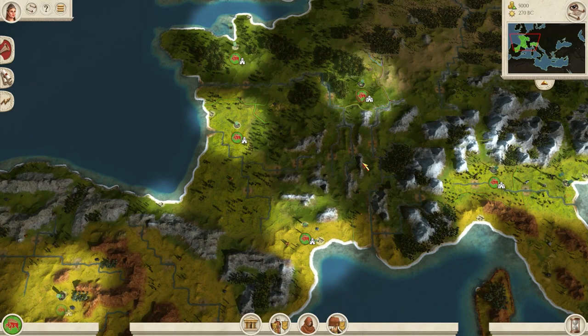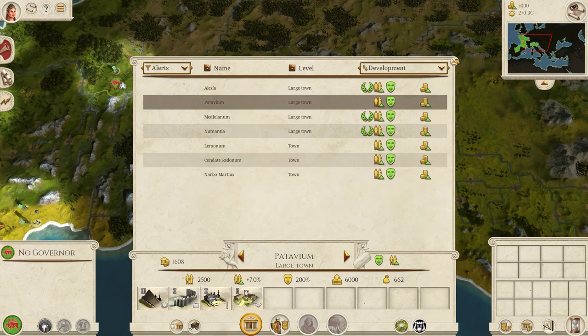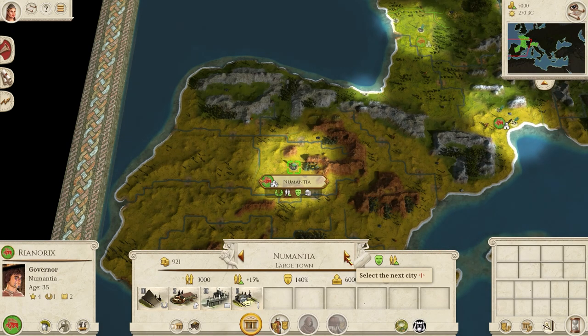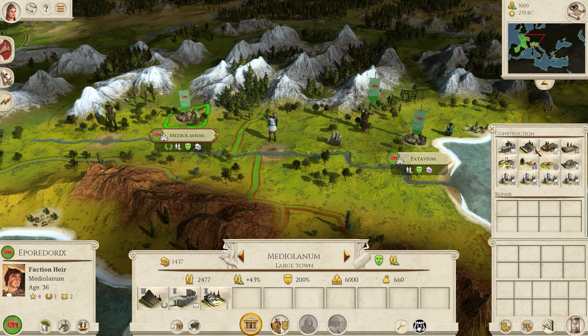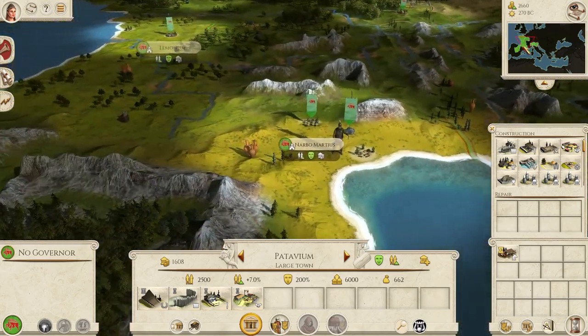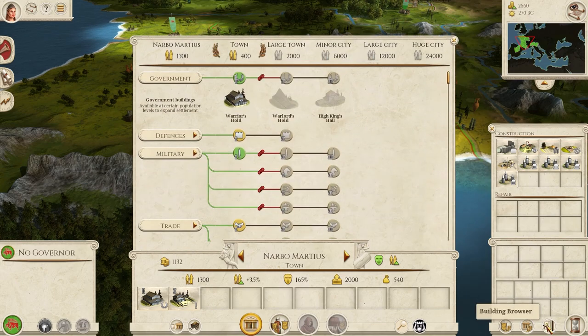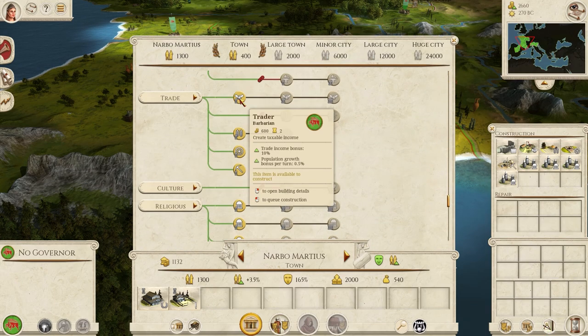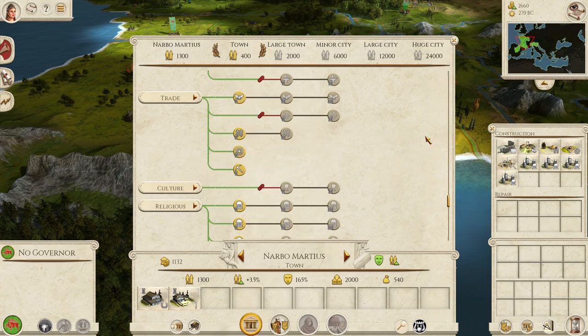The starting territory for Gaul is pretty generous. We've got our heartland here in central Gaul made up of four regions, with two more provinces at Mediolanum and Patavium, and an outpost at New Mantia. My strategy is going to be pretty simple: I'm going to develop Mediolanum and Patavium as purely military provinces and build my main army there, and devote my heartland to building a strong economy. The new building browser shows my options for trade and economic buildings, and I'm going to prioritise the traders' building line, as they offer a pretty good increase in taxable trade income.